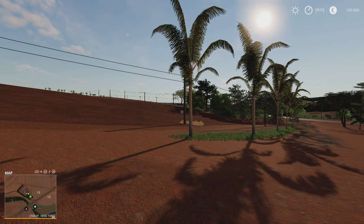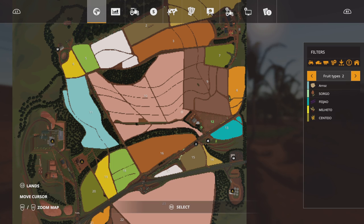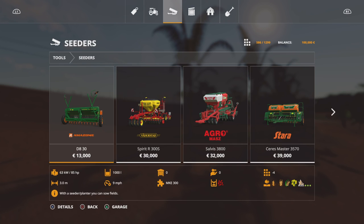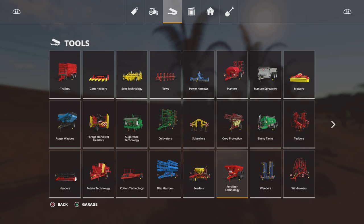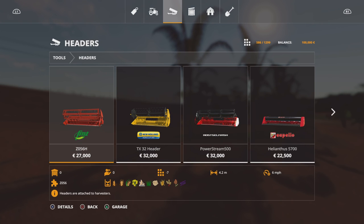As far as extra crop types go, if we scroll down we've got brachiaria, which is like a grass. Going across, we've got rice, sorghum, black beans, millet, and rye. So arroz is rice, sorghum, feijão is black beans, mileto is millet, and centeio is rye. All of those crop types can be planted using either seeders or planters — both will do all of them. As far as harvesting on this map, there are no extra bits of machinery needed — all of them are harvested using a regular harvester header.